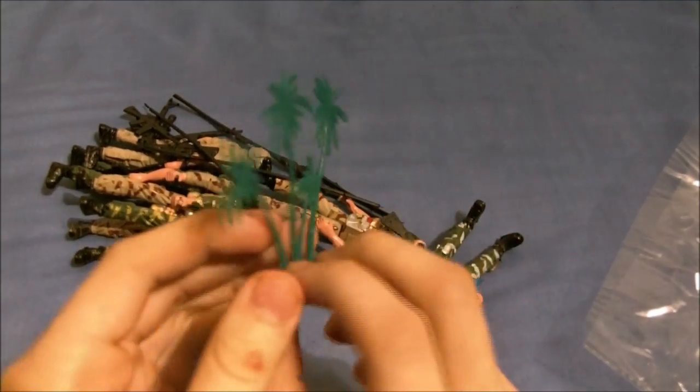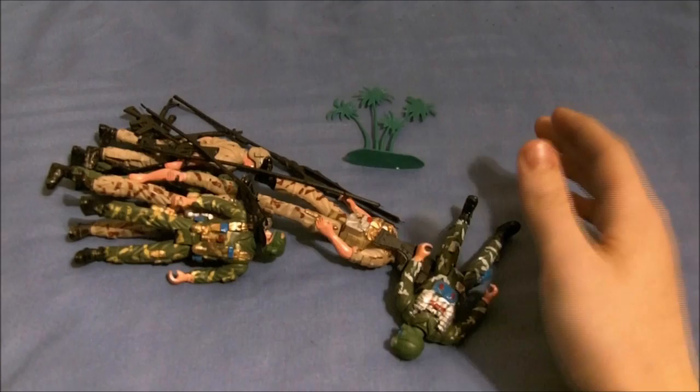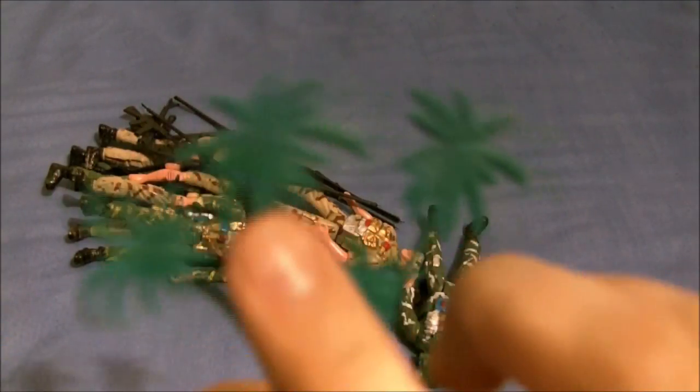You also get scenery, like this mad wee bush. Look at how detailed it is — it even has all the leaves and everything.